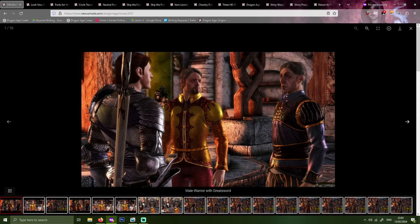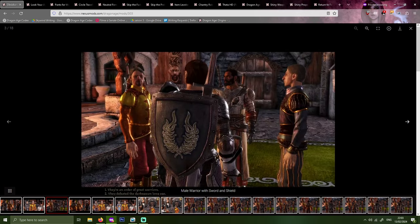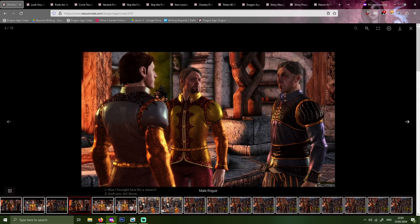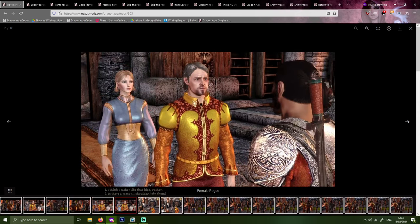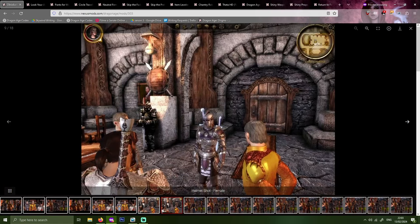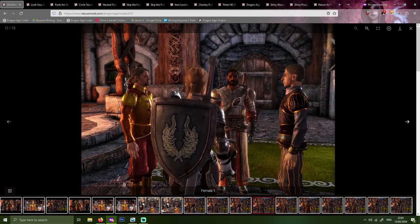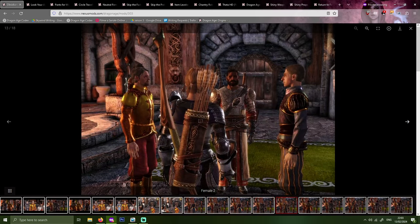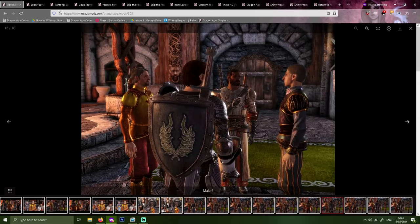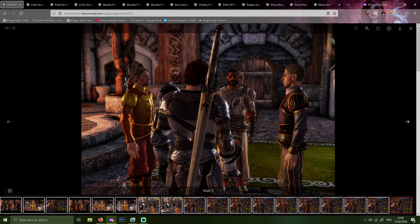With this mod, you start the origin with noble clothing. You automatically get equipped with armor and weapons when the attack at night begins, because it makes sense you would dress yourself if your hound is warning you of danger. You get a higher tier version of the family sword and shield, as well as a new armor set based on the one your father appears to wear in a portrait in the hall, and you also get a few pieces of gold. The weapon, shield, and armor are all made of silverite, so they do have a higher stat requirement. Personally I found Obsidian's Nobler Noble to have the right balance, so this is the one I recommend.